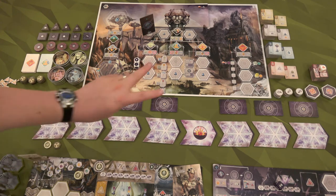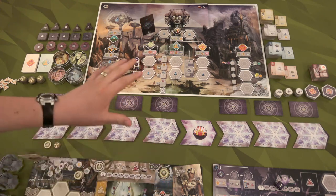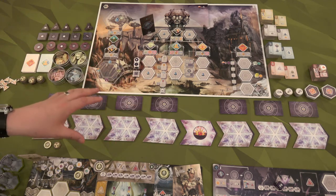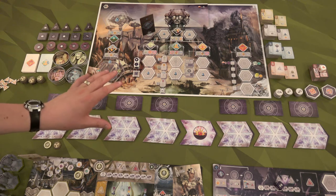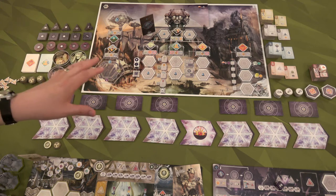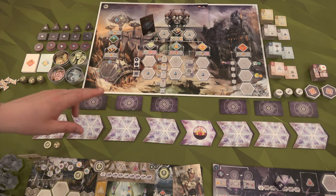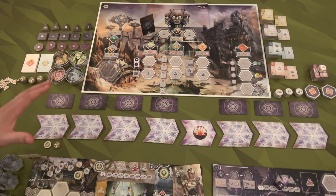A couple things to note: there are two playthroughs already out. One The Night from Ant Lab Games does a two-player competitive with his wife — it is awesome, it's long but it's awesome. Highly recommend it if you want to see how the competitive game plays, because with a competitive game you can use more of the modules. Also, Board Games with Nirmas — I recently found through Tube Tables — has mentioned he'll be putting up an Anachrony solo playthrough. I'll put links to their YouTube channels so you can see other playthroughs, because there's so much variability that you could watch two and they'd be totally different games.